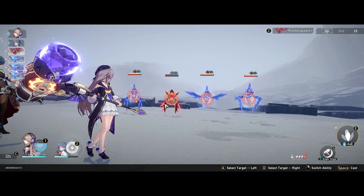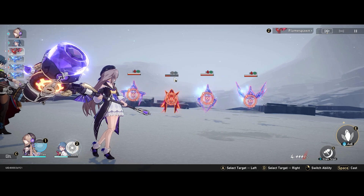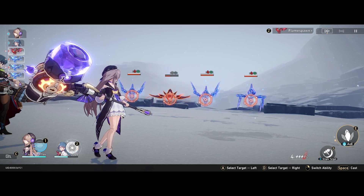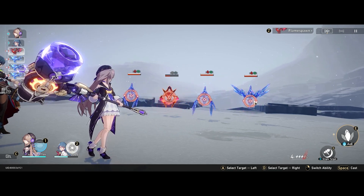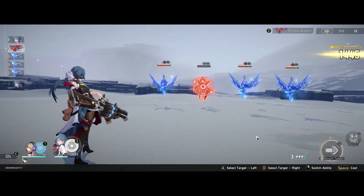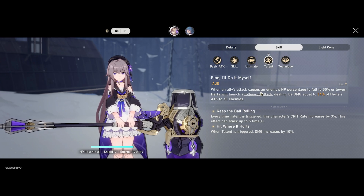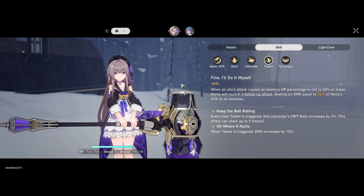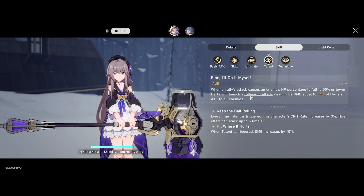Now you can see this enemy unit is below half health. What's going to happen is she'll trigger a follow-up attack when an ally hits that unit — in this case, herself. We'll do an AoE attack and you'll see her do the Time to Toll follow-up attack. Whenever an enemy on the field is below 50% HP and an ally attacks that unit, it only procs once per enemy, but when it does she launches this Time to Toll follow-up attack that hits everyone dealing ice damage.